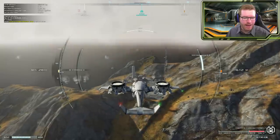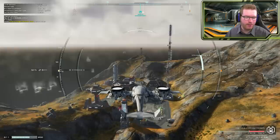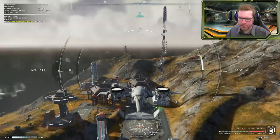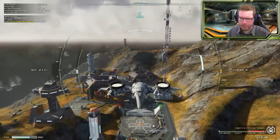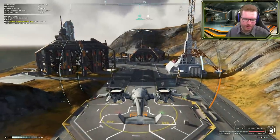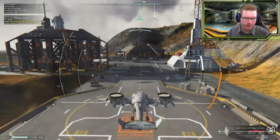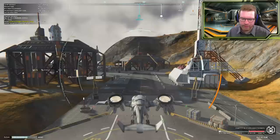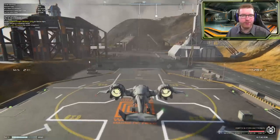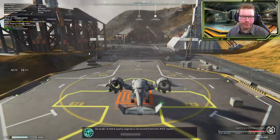We also have our forward velocity shown here — currently at two. We're coming in over the landing zone now, so I'll begin to throttle down to kill our forward momentum and come down. I should mention the fuel indicator in the lower area — I'm a little over half fuel right now, which is plenty. But keep in mind that for long-haul flights you might have to check whether you can actually make it that far.